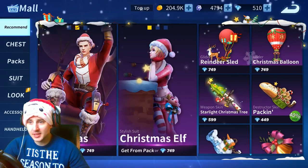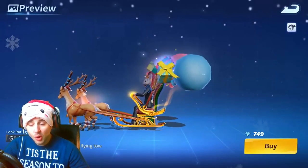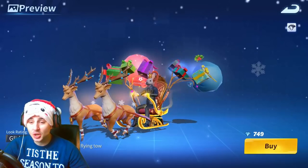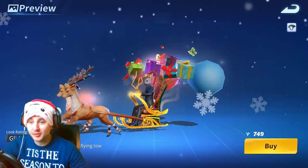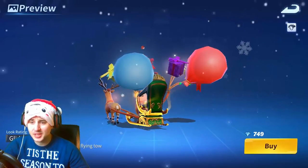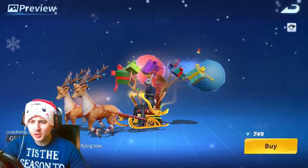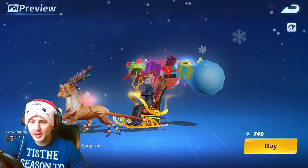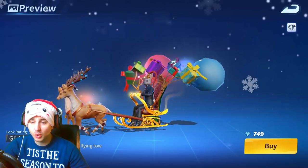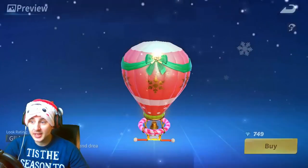Let's see what else there is. We've got a reindeer sled - oh my god! You sit on it like Santa, with reindeer running in front of you. Let me know what you think about that in the comments. I think that's probably one of the best gliders I've seen - they put a lot of work into it. I'm just thinking, if you're coming from the top, usually people can shoot you because you're dangling below the parachute, but you've got this below you so they must either shoot through it or it defends bullets from underneath. That's pretty dope.